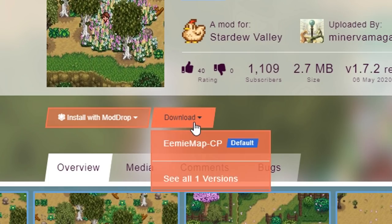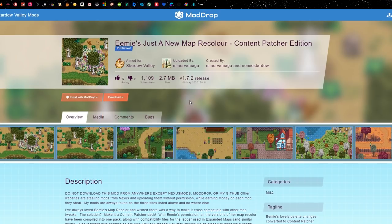You can literally just press download and drag it into your mods folder. I'm not going to do a tutorial on how to add mods because I have made lots of videos on that before — I'll put a link to the mod tutorial video in the description if you're new to modding. But in this video I'm just going to showcase my mods. So that's the first one: EMI's Just A New Map Recolor, the Content Patcher edition.